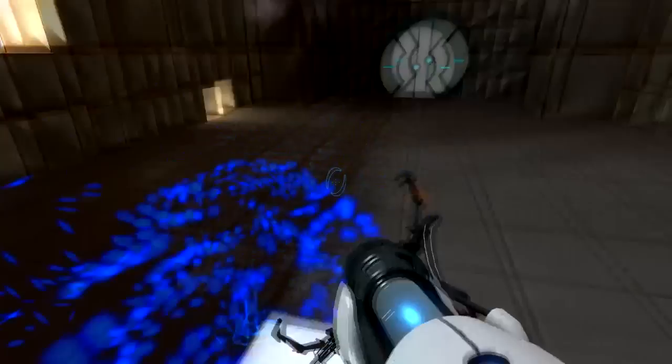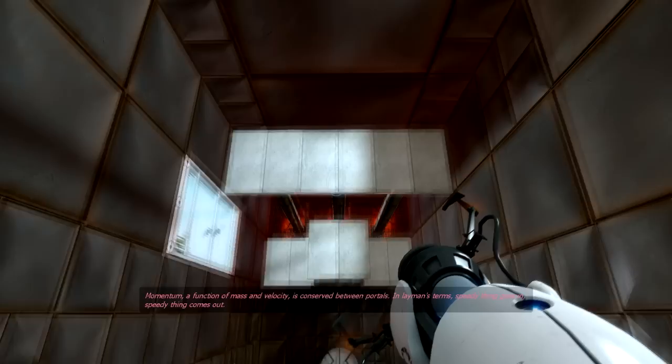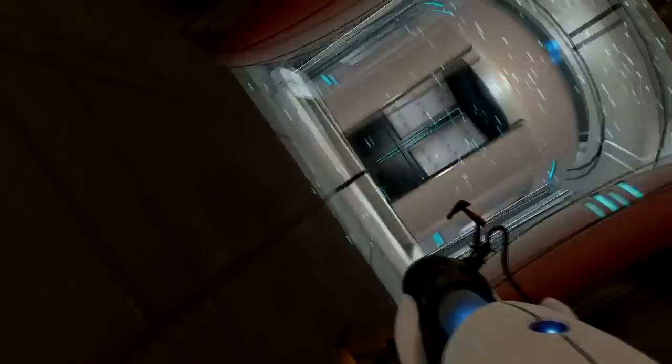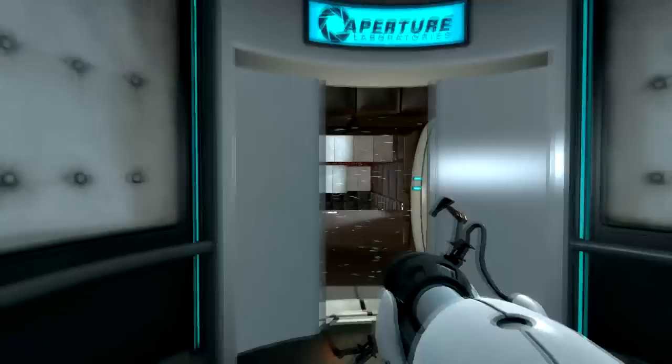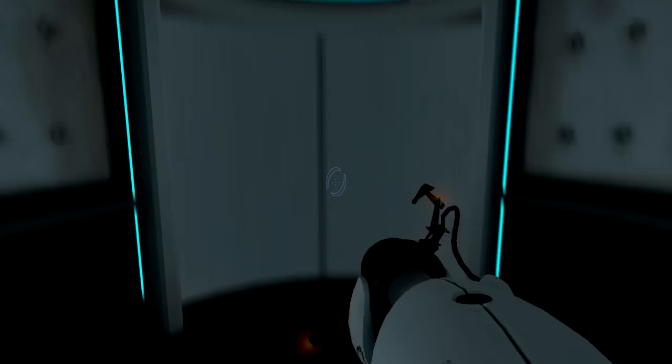Awesome! You can only place portals on these white concrete surfaces - you can't place them on the weird steel surfaces, only on flat concrete wide surfaces. The function of mass and velocity is conserved between portals. In layman's terms: speedy thing goes in, speedy thing goes out. So yeah, you don't only play with portals - you play with physics too. I'm learning physics, I'm a good boy.